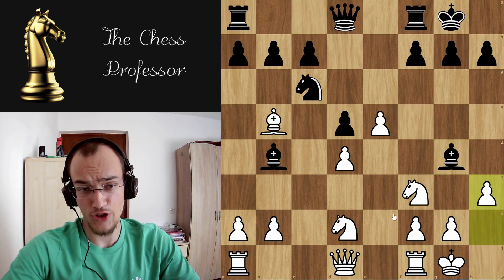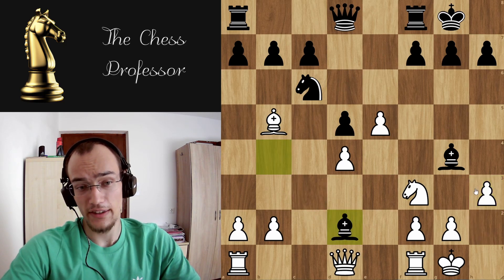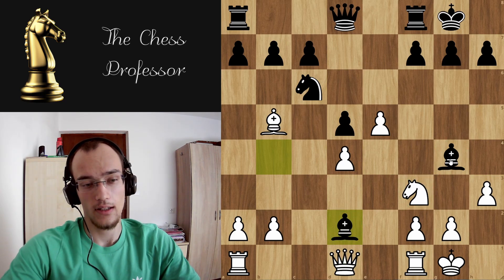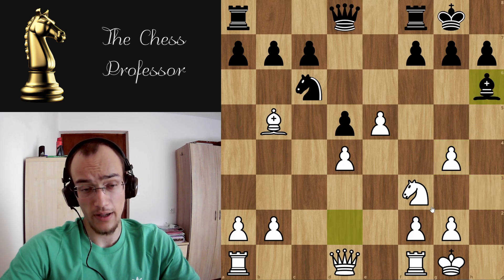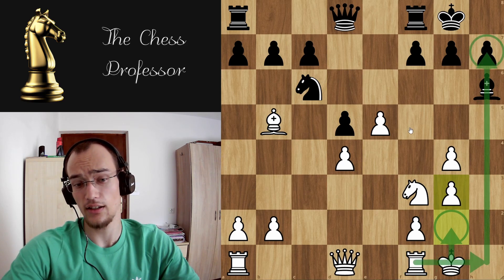Now you play h3, attacking the bishop. The bishop can take, or they can go back. But now you take this one — you do not want to take with the queen. So they damage your pawn structure. Obviously you cannot take with the knight because you lose the queen, so you take this way. They're probably gonna move back. And now you go g3, with the idea of moving the king up and attacking down the h file.